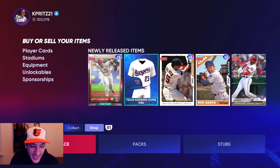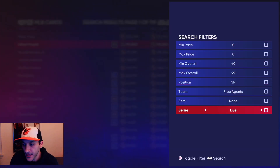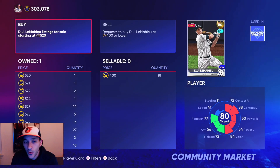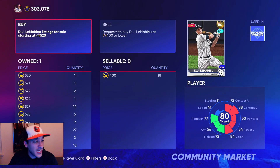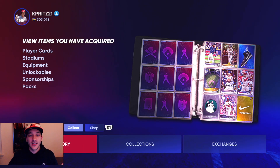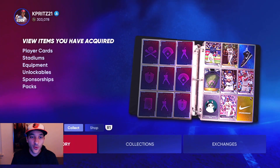Those are our packs. When looking for cards for collections, make sure you're buying at the cheapest possible price. Like DJ LeMahieu — 400 is his cheapest price, but put an order in at 401. You don't have to go 20 stubs above — just penny pinch and put it one stub over the current price and hope you get it. Same thing if you're selling cards — put it one under. That's how you can flip too: look for certain gaps. We completed 12 collections with 18 to go.